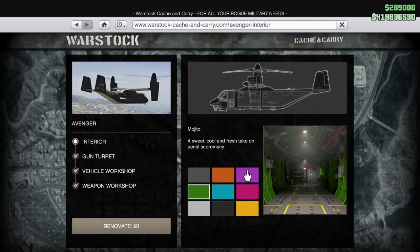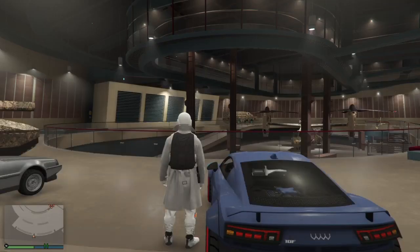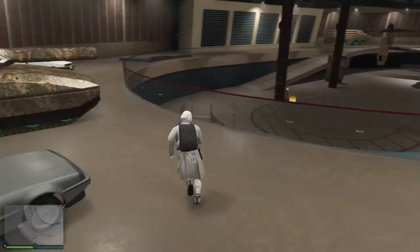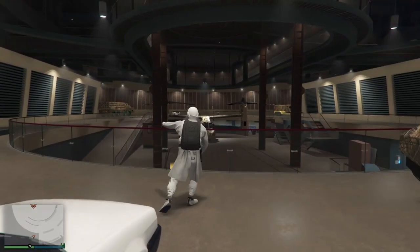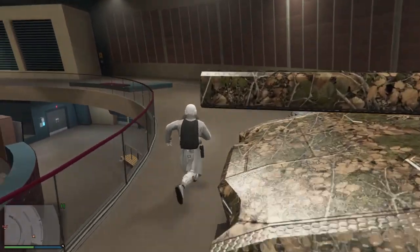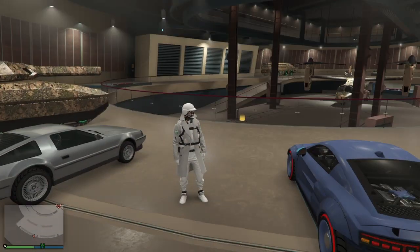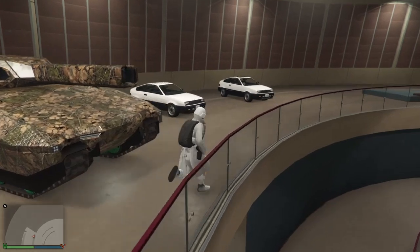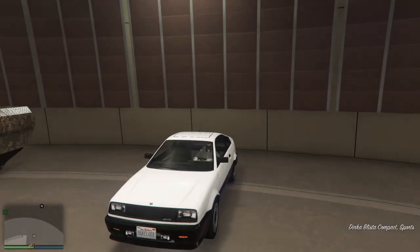The requirements for this: you'll need a facility, and you'll also need to own an Avenger with a vehicle workshop. You'll need the vehicle you want to dupe inside the facility. To make the most money, you want to be using a Fugitive Issi, which sells for 1.7 million each dupe. You also need some sacrifice cars you don't mind losing — like a Blister Compact or an old car, since you'll be duplicating over them.